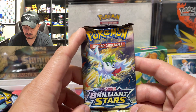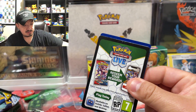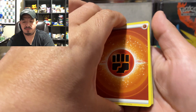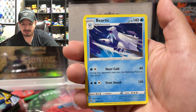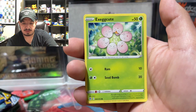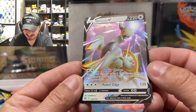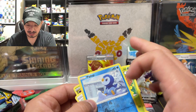Onto Brilliant Stars — please give me a dark coat card! Nice. Finally, Charizard, here we come! Code card. One, two, three, four to the front. We have a Fighting Energy, a Sharon's Care, a Beartic, Collapse Stadium, Gible, Drampa, Exeggcute, Starly.